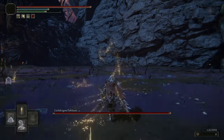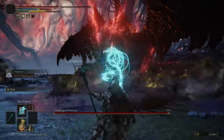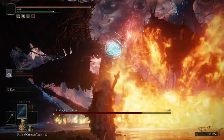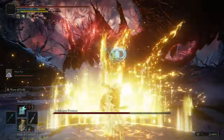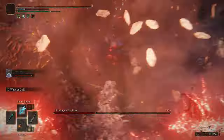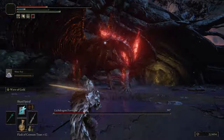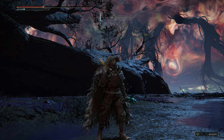Then you have to rest at the Site of Grace and you're going to see her sleeping. Enter her dream and fight this dragon — the Lich Dragon. This is another must. Rest at the Site of Grace, you will see her sleep, and then defeat the dragon. It's not a massively difficult fight but it's a main boss. You're going to get a remembrance and two really awesome incantations from that remembrance.